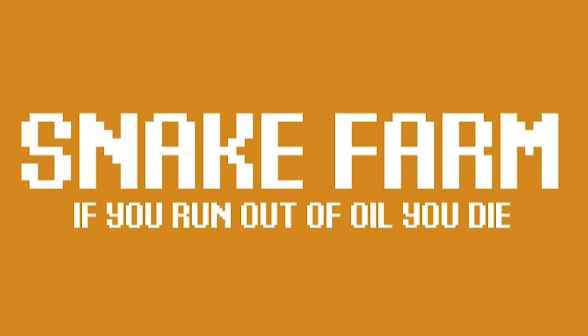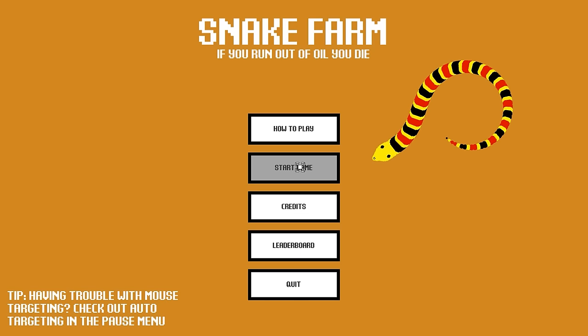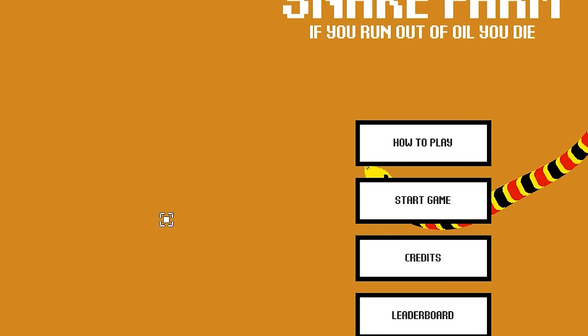Welcome everybody to Snake Farm. If you run out of oil, you die. This is a sort of roguelike fighting game, but we choose our enemies. Oh my god, the snake is following me!